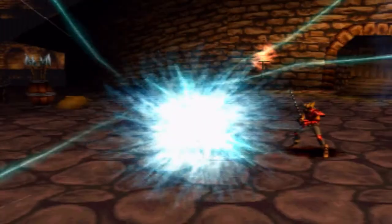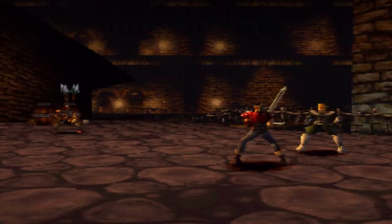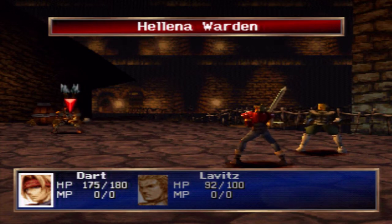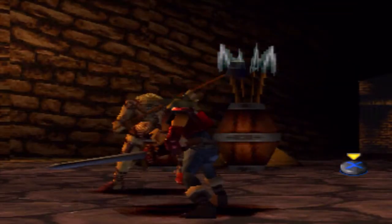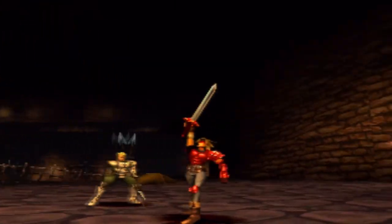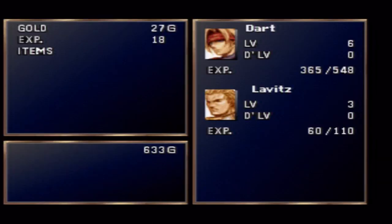There is something you should know when you have multiple party members: when you complete a fight, each character is going to have a divided amount of experience points that they share. Say you obtained 18 points in a battle with two characters — each character gets nine experience points divided evenly between them. That is one of the game's hardest features when it comes to leveling up or grinding your characters. It can tend to be easier if you spend a lot of time leveling your characters up. Levitz is at level three, so not a very good level for him right now.